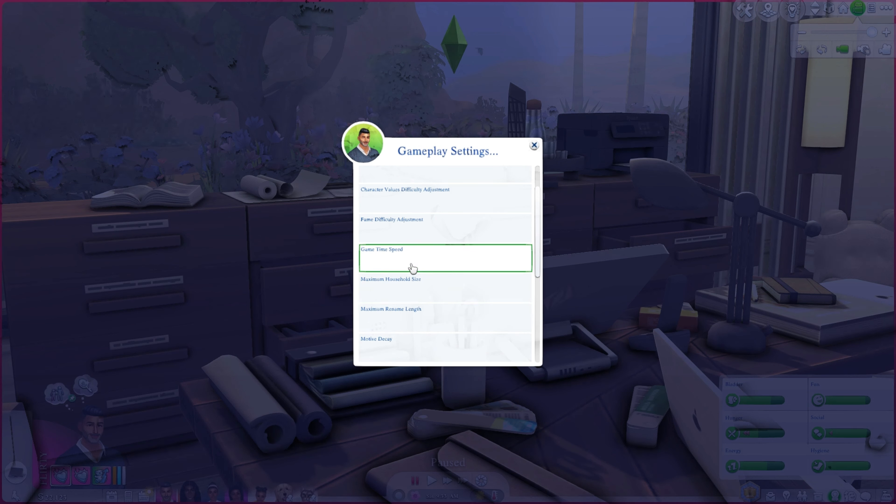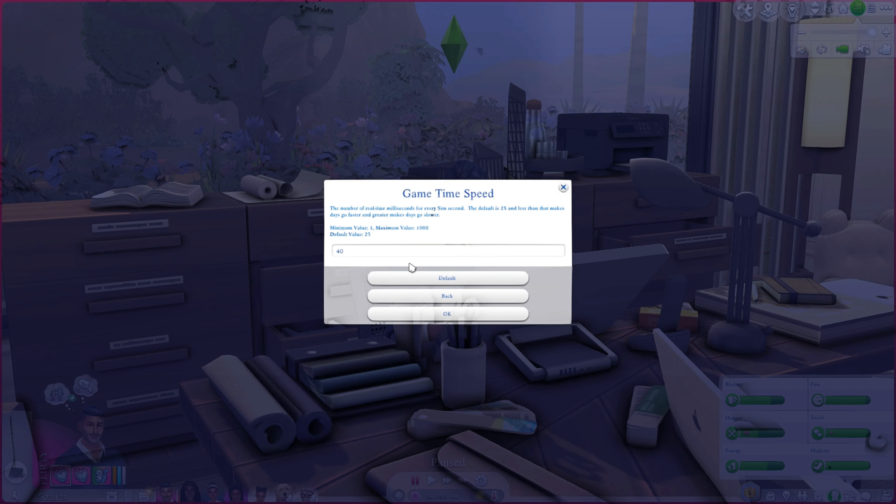Game time speed is really important — I use this in every save. For the Riveras my game time speed is 40 because there's so many people in the house and so much to get through during the day. The default is 25 milliseconds of real-time per sim second. Less than that makes days go faster, greater makes them go slower, with a maximum of 100.